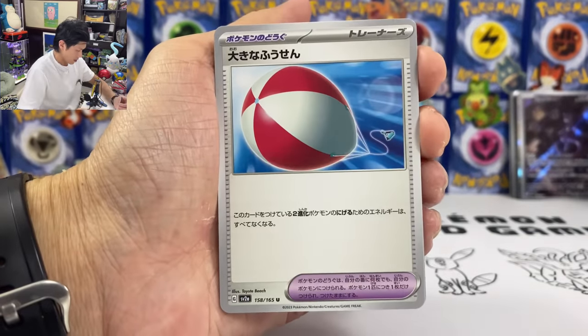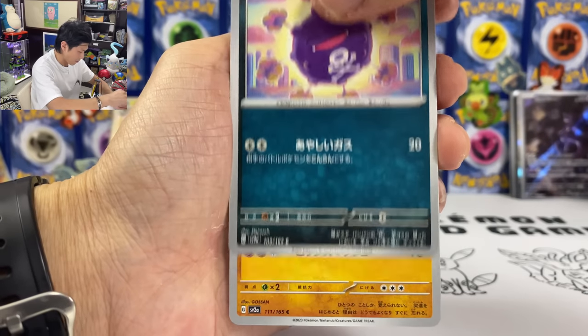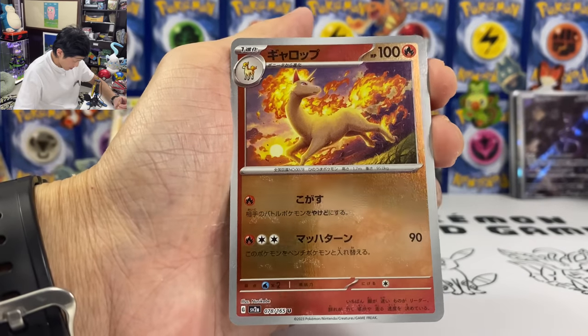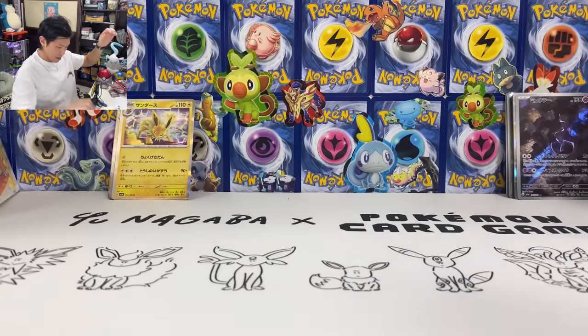We got Graveler. We got the Big Balloon, Rattata, Koffing, Raidon. This is Rapidash. And finally we got Electrode. Let's open the booster box.